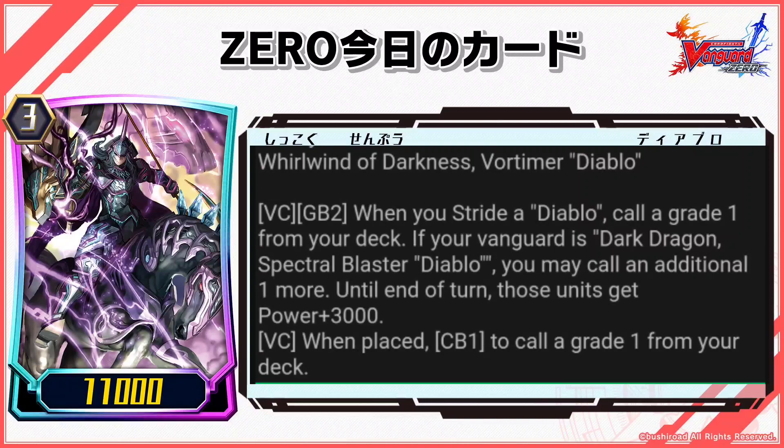Until end of turn, those units get power plus 3000. VC when placed: CB1 to call a grade 1 from your deck.